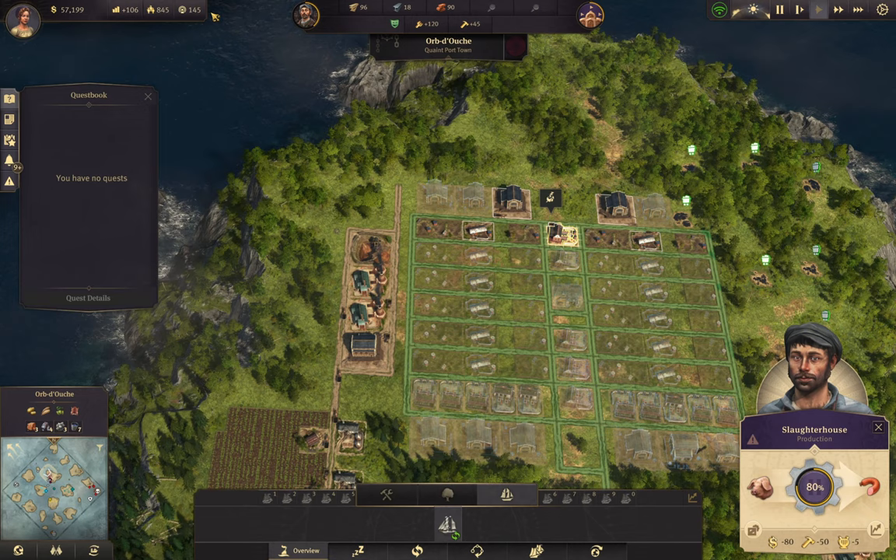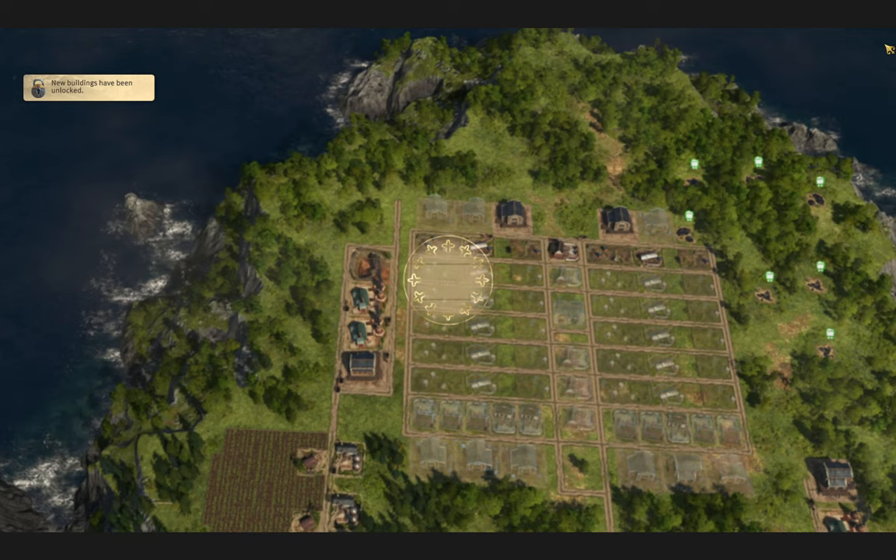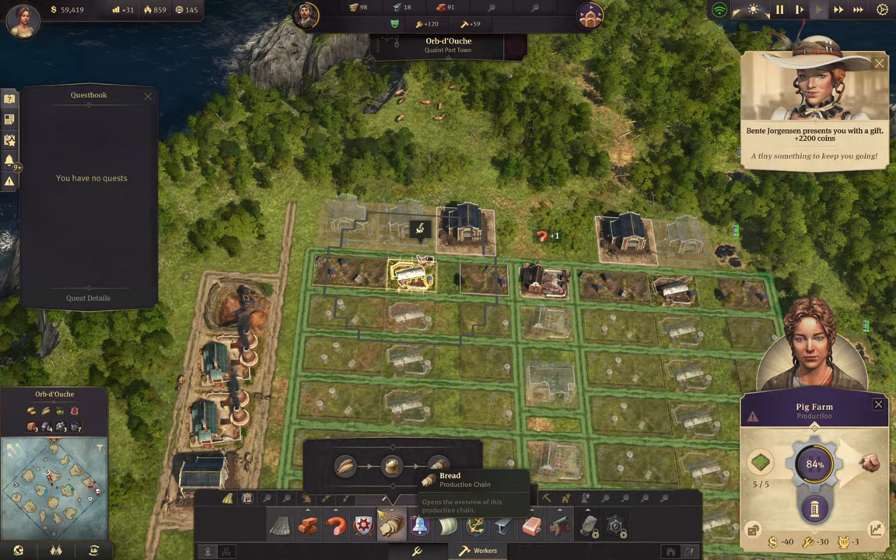We have pigs, we have slaughterhouse - we should be good on sausage for a tiny bit of time. Yeah, for a very small amount of time we're good on sausage. Let's go ahead and get some more new buildings - does that mean I get silos now? Yes I do get silos - that means I can get something green. Let's get some grain going.